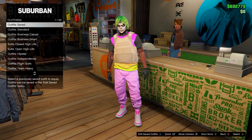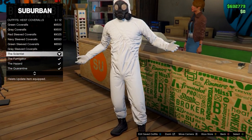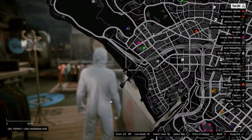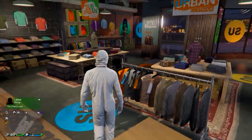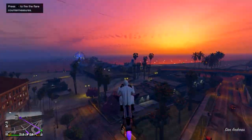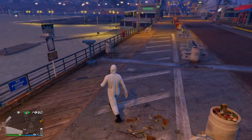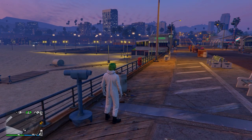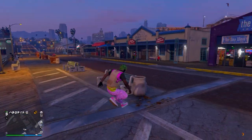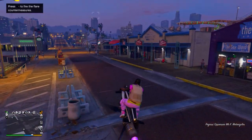Back out, go down to outfits, heist coveralls, and equip any of the last four with a gas mask. Then go to the telescope on the pier. Run by it, spam right on the D-pad, you should stand still. Open your interaction menu, go to style, equip the pink outfit you saved in the clothing store, run away, and a gas mask should merge onto it. Then go to the mask store at the beach.